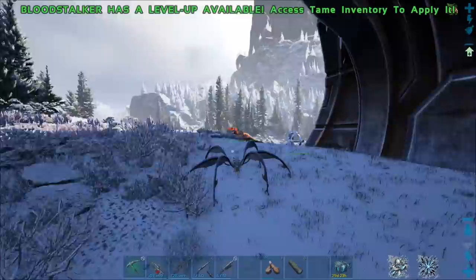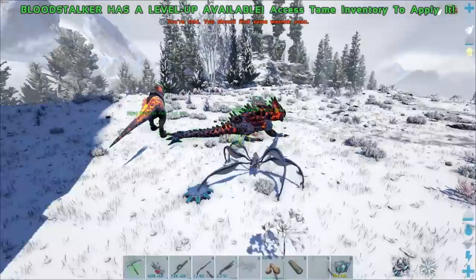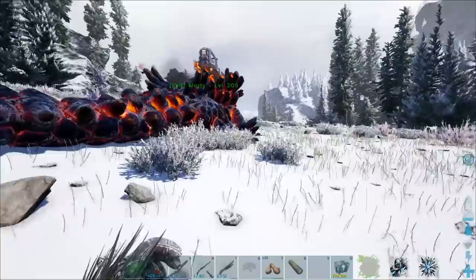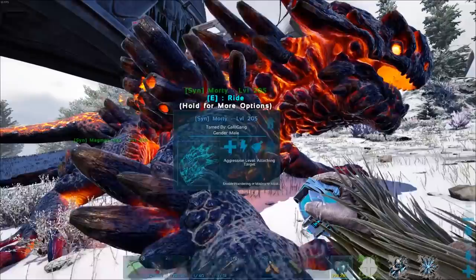So maybe we'll check that out later. Because we already have a Magmasaur now - maybe we should go ahead and try to get some more of them. We're going to see if we can maybe steal some more eggs later using the Magmasaur, because that thing is pretty resistant to most fire blasts and everything. By the way, we have a couple names on these creatures. We named the Rex Magmas Rex, and then we also named the Magmasaur Morty - derived from the fact that it shoots mortars, you know. So, Morty. Heh.